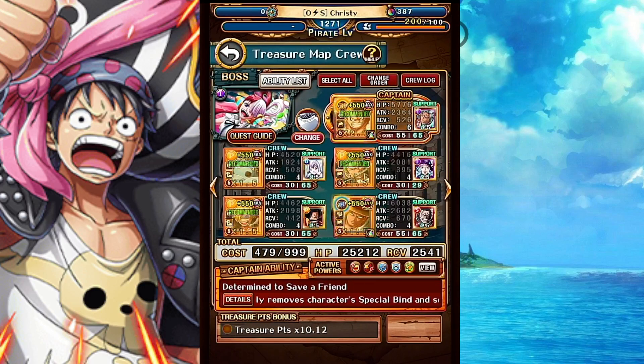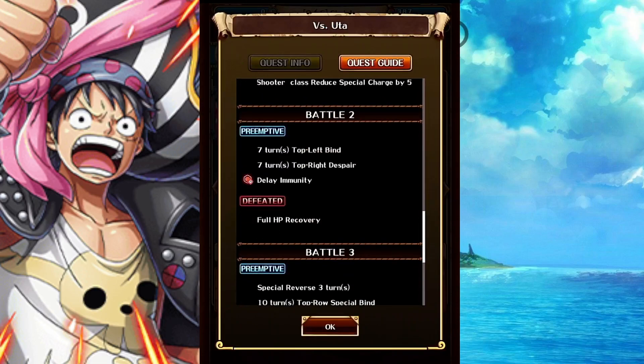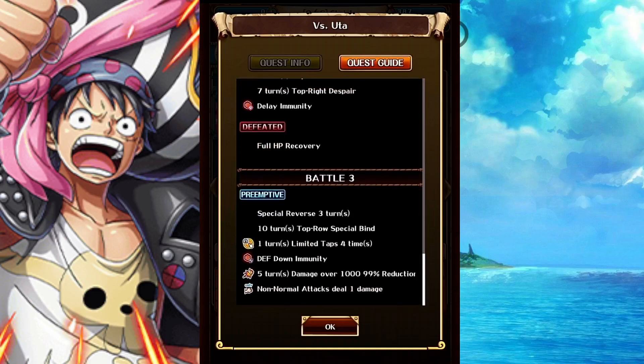On the main invasion teams, I have the main support units you need to do the damage, but I put on some extra supports to get out of using a special. I have Whitey Bay support on this Zoro to get rid of the spare because he also gets rid of binds — so that will get rid of two turns of the spare. And the Luffy support with Rey will also get rid of the spare, so that's four turns. Your socket should get rid of the rest, saving one special you don't have to use. All these specials you gotta use — it's certainly not a fun treasure map.